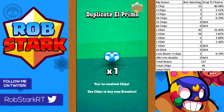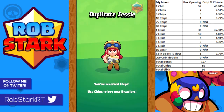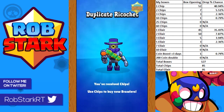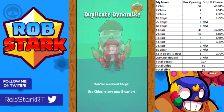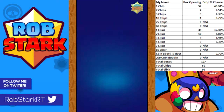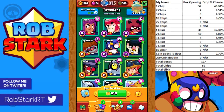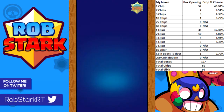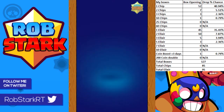Getting one chip was about 41 percent of the time. I got two chips seven times, three chips three times — I won't read through them all, I don't want to spoil the surprises. I opened so many boxes and I got a lot of elixir to show for it.